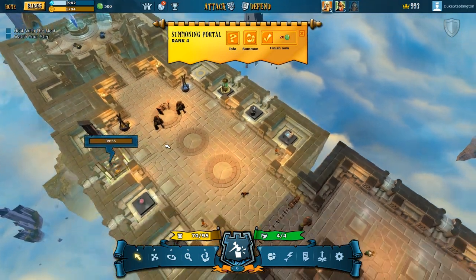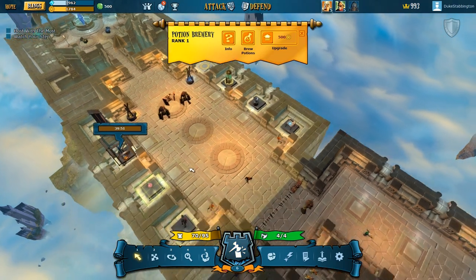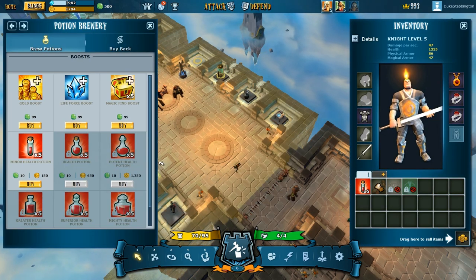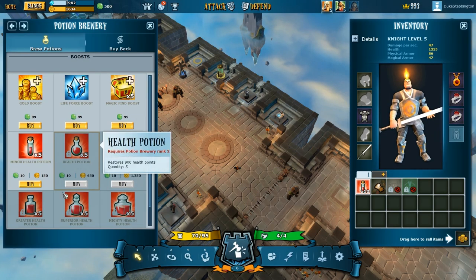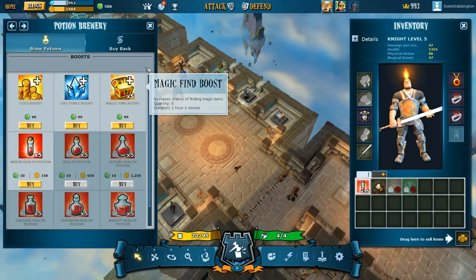So we've currently got 70 out of 95 defence. We can add a few more things. Potion Brewery — brew potions. These are potions you can use while you're attacking. So let's buy some health potions with gold.